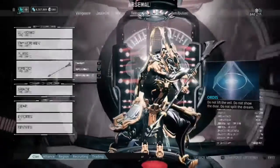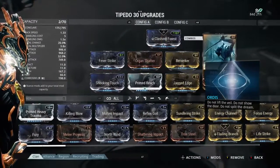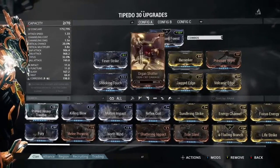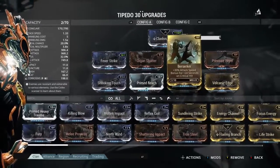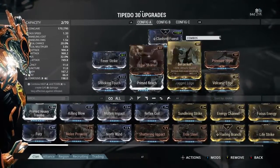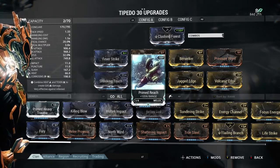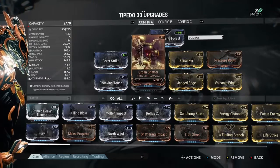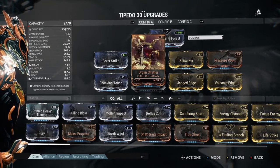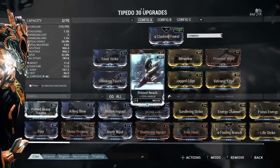So slap on the Tipedo. Why? The Tipedo is a blade staff and it's also based off of monk design — so monk, monkey, I thought it worked. Prime Reach, Organ Shatter, and Berserker are the three key mods here. Because Organ Shatter is going to buff up your damage not just on the Tipedo but also on the ultimate of Wukong, and the reach just makes it that much more fun. This guy is all about range when you get your ult up after doing a whole bunch of kills and damage.